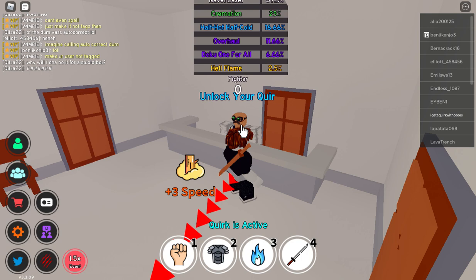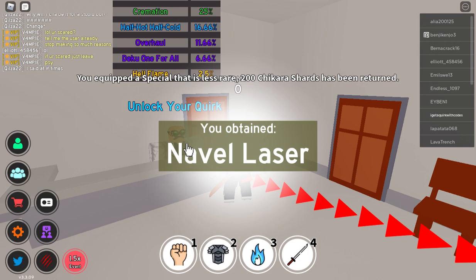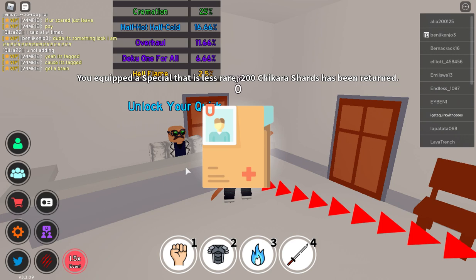Next I'm going to buy another one. I got Half Hot Half Cold again — we don't need that because we've already done that one. I bought another one and I got Naval Laser again. This is the problem with quirks — it's annoying getting repeated ones like this. Now I only have 20k Chikara shards left, which is a lot but still frustrating.